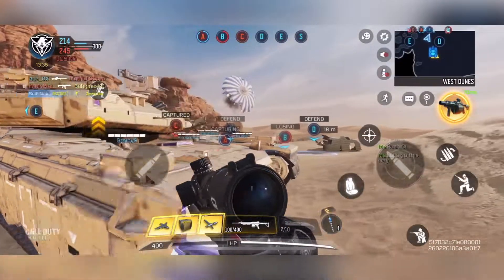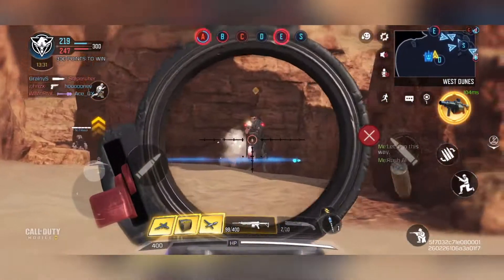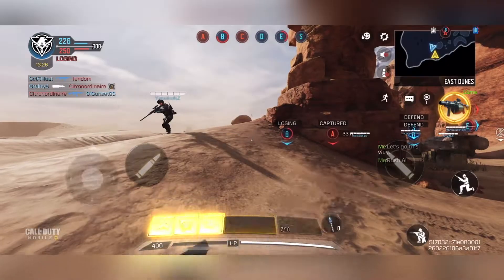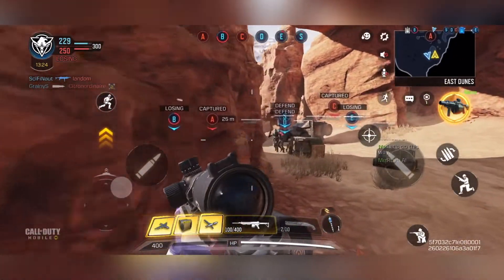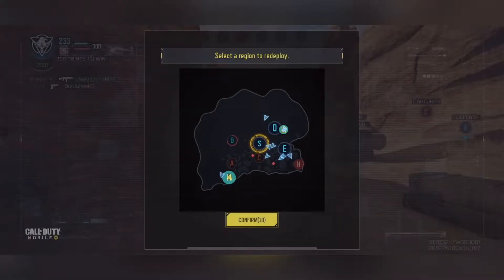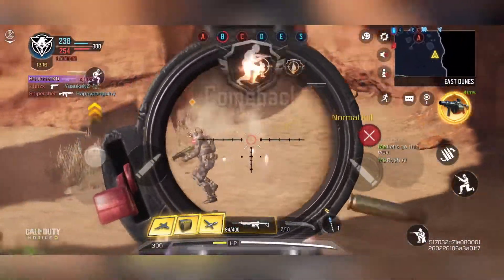When you're playing Ground War, a key component is going to be map awareness. You need to keep an eye on what objectives are being taken, where the enemy teams are, and what positions you can take care of yourself or which ones you'll need backup for. You can see there — it was a very poor decision to ADS, I should have just hip-fired, but I got him back in the end.